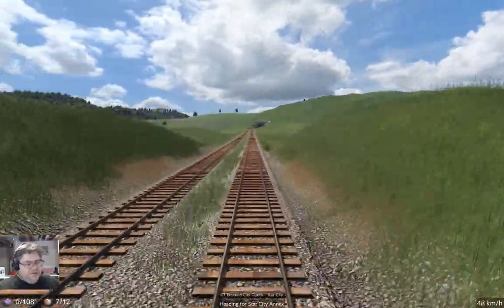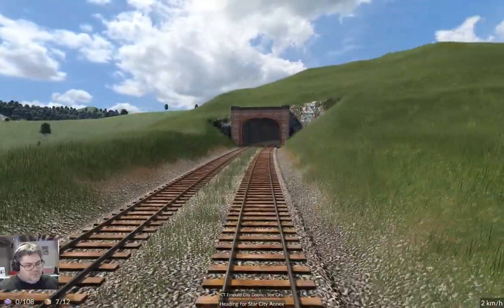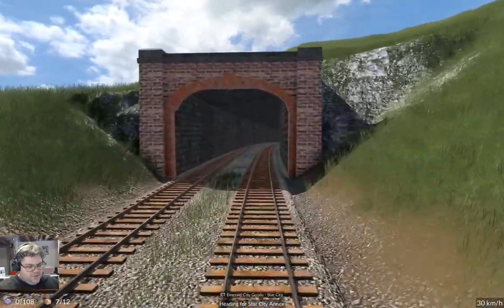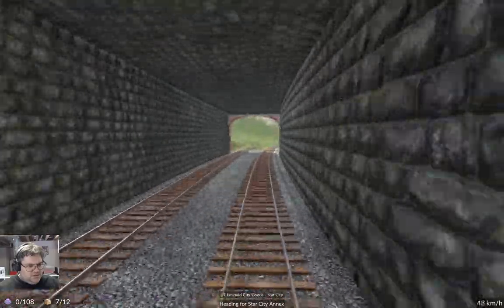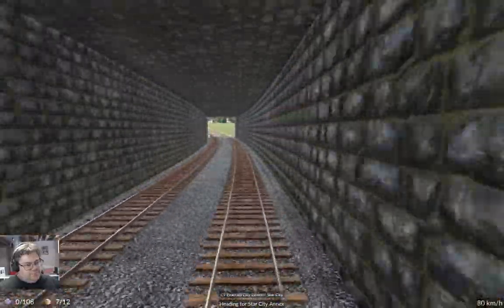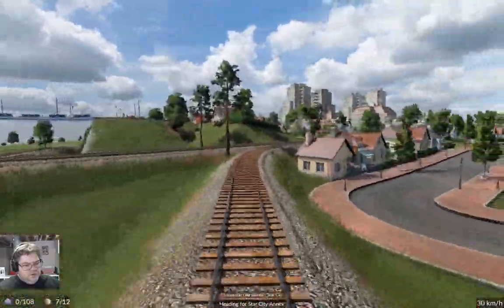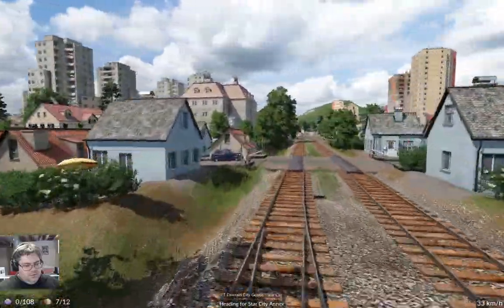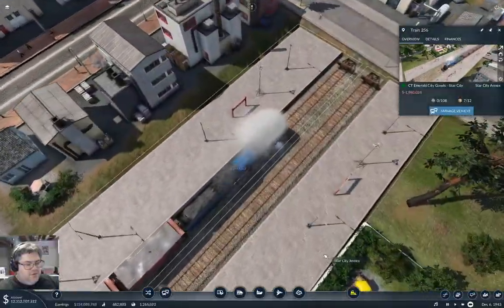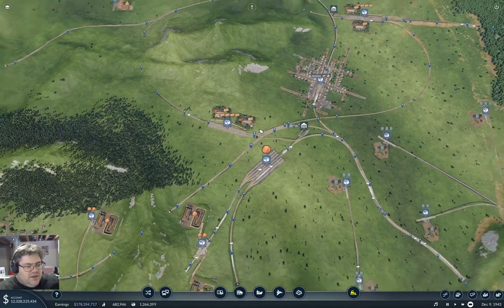I said it bad and then said it better. Okay, we're heading for Star City. We got a tunnel — I think we come out of this tunnel and we're there-ish. No, we got another tunnel. Now we're there. That's fun. Okay, yep — this is gonna work. Good. So we have Star City with goods delivered.